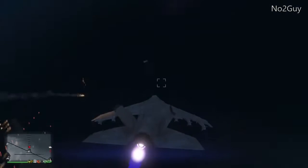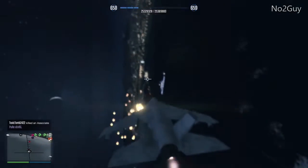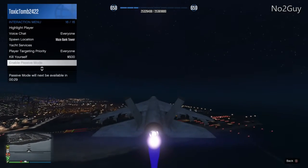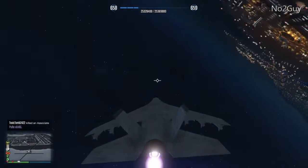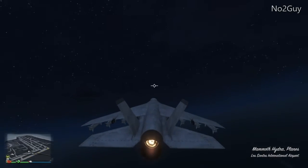I started flying around quite casually and quickly switched off passive using my interaction menu and quite simply killed him like this. It's the most effective and easiest troll out there. If you have the money to buy the Hydra, it's a simple one. All you've got to do is quickly enable then disable passive mode, and after you've killed him you can just re-enable passive so you can't be targeted. It's a really easy one — easy peasy, pretty fun to do as well.